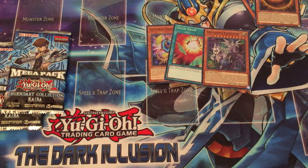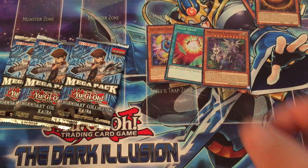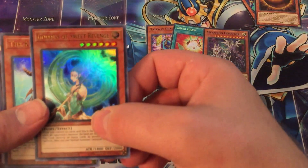So the Kaiba Collection has, I believe, three Mega Packs like usual, and then the three Promo Cards. The only thing that really bugs me about this set is that the Promo Cards are actually in the set as Secret Rares. So in your Secret Rare slots where you might have pulled a Gospel or Dragon Ravine or something you'd want, you've got the Promo Cards. That's definitely something I'm not a huge fan of.